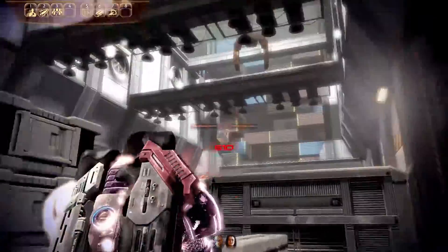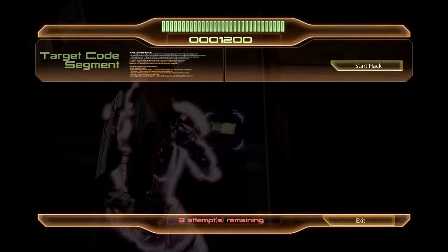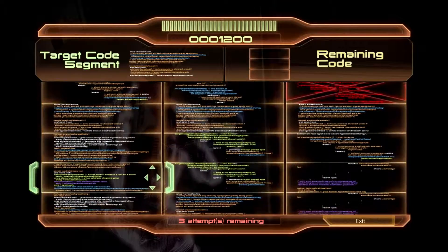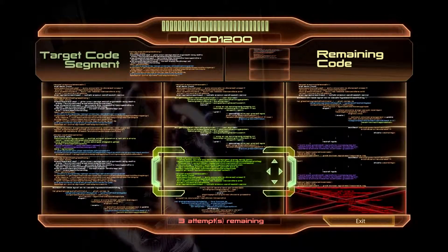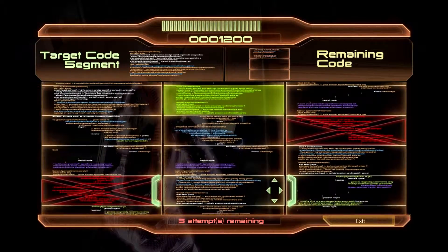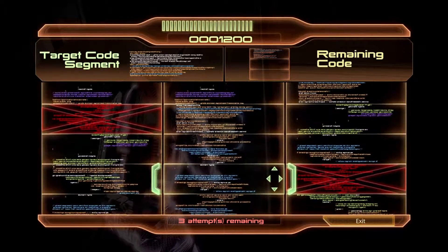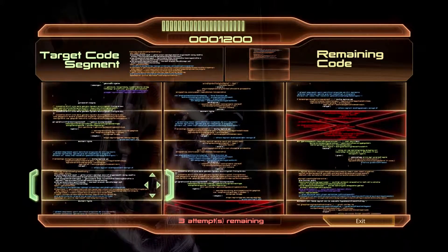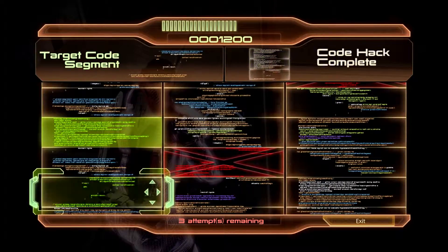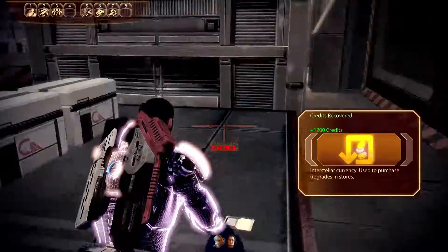These data pads. Let's hack this baby, get some credits — always could use more credits. Where's that orange thing? Come on, orange. This is what I hate — sometimes they don't show up. Oh, here it is. Got that. 1,200 credits — come to papa, nice.